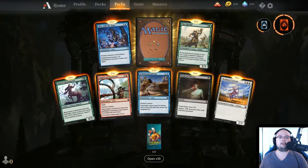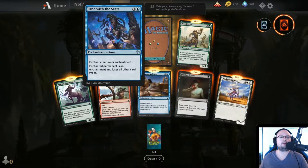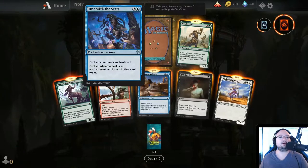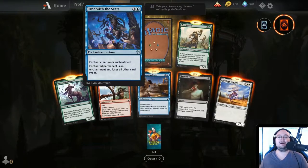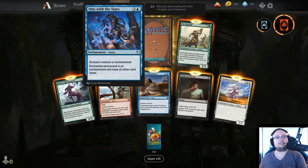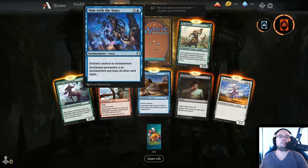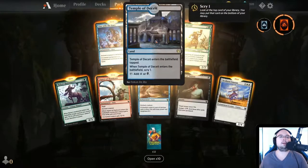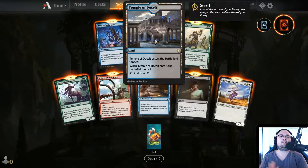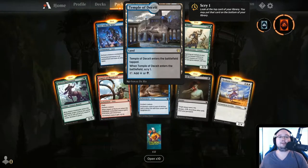All new cards again. One with the Stars — 4 mana Enchantment Aura, enchant creature or enchantment. Enchanted permanent is an enchantment that loses all other card types. This is interesting — I like this one, it's a cool one. Then we have Temple of Deceit — a Scryland! I love it, it's just a Scryland and I do love it.